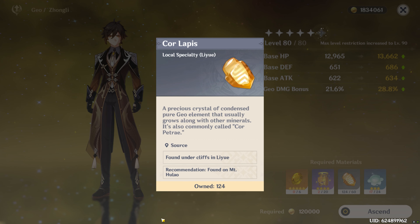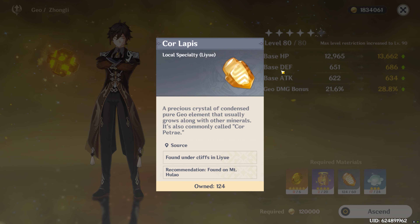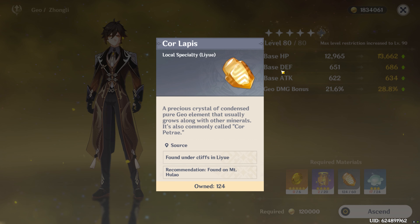For Zhongli's common resource, you're going to want to farm Cor Lapis. You're going to need 168 of these if you hope to ascend him to level 90. There are around 101 of these in a single world, so you won't have too much trouble farming them.